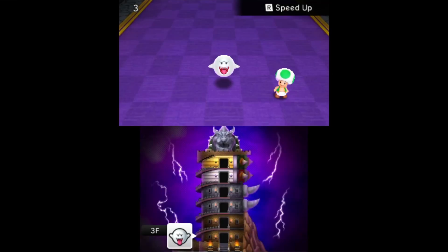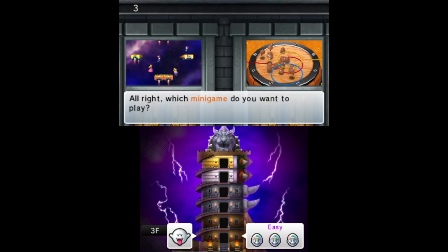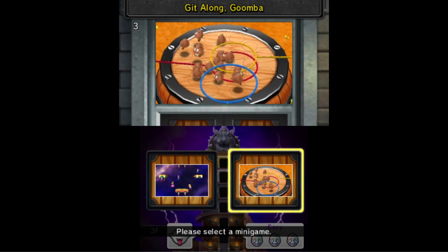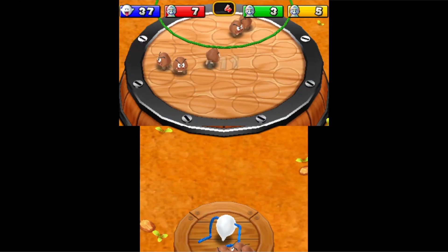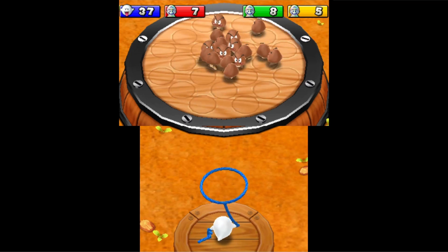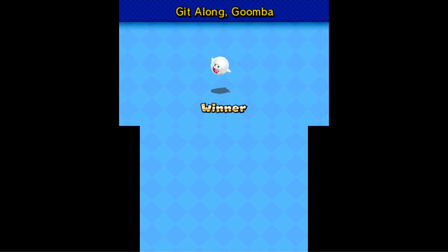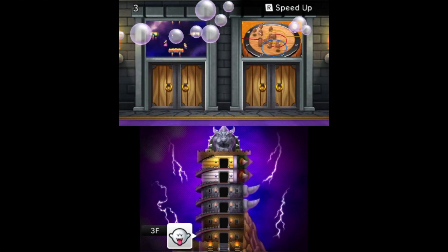We're on floor three. Sloped She or Get Along Goomba — probably Get Along Goomba, throw the lasso, pretty easy. This one is also affected by the speed because the timer ticks down faster, so I'm not gonna be able to move my cursor as fast.